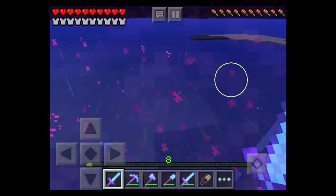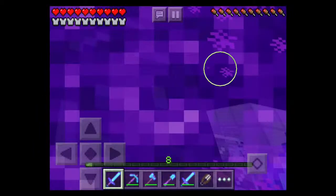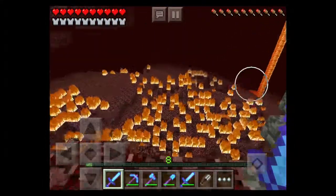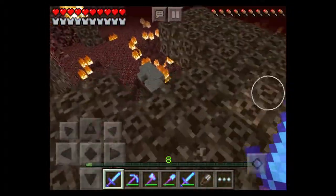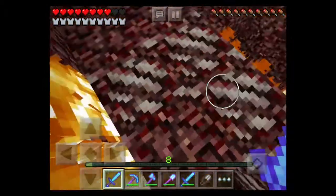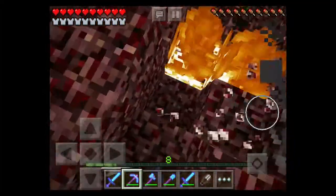I forgot I was going to show you guys the nether — so if I jump into this portal it's going to swirl around. Sorry if you guys don't like that, but that's just how Minecraft is. Over here it's basically like the fiery dimension of death. The stuff over there looks like it was clawed by a cat — it's white and it's nether quartz ore, whatever that is.